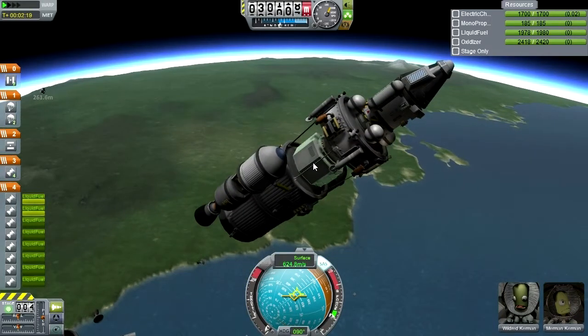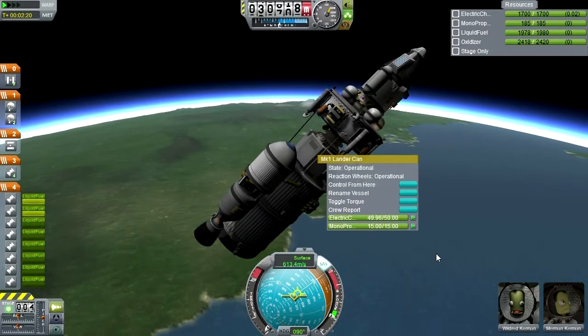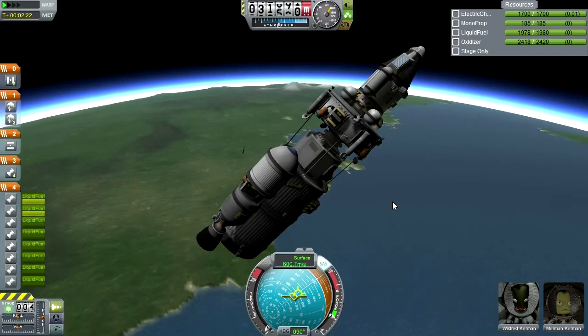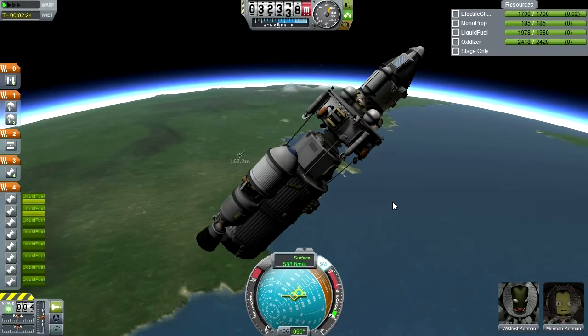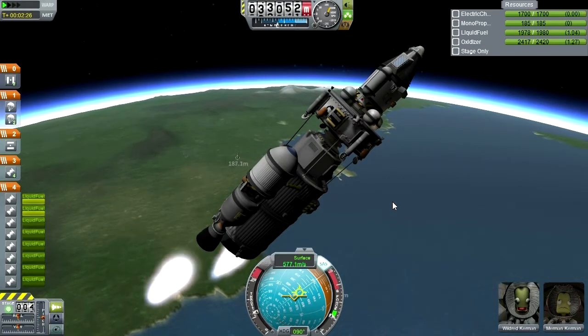Because we've got Mermin Kermit in here. How is he supposed to get back? Mermin — not Mermin — Wildred. Wildred, I've made a great mistake. I have not built any way for you to get back. I put you in that lander can, but you would have had to have stayed in orbit anyway. Well, that's what we're going to have to do.